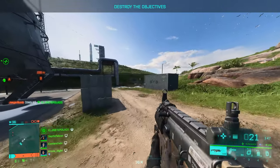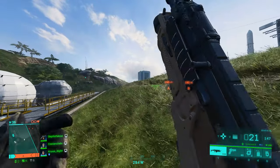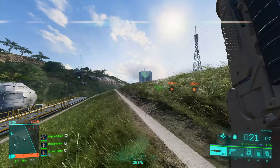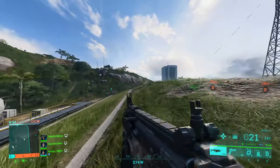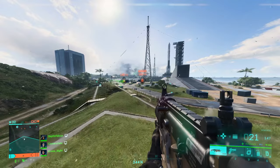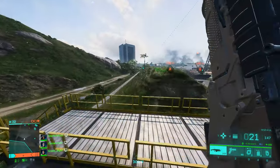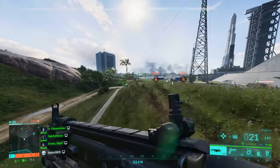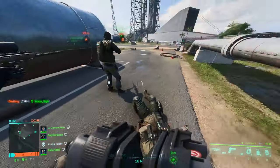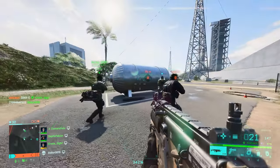Just jumped into a quick game of Rush. When I tactical sprint, my left arm goes all over the screen — I'll try to slow it down so you can see it. It's all over the screen when I tactical sprint. I've also noticed some stutters when I zoom in with scopes and quite a lot of stutters at the start of a game that weren't there before. For the most part there are improvements, but it's introduced a lot of other bugs, which is not ideal.